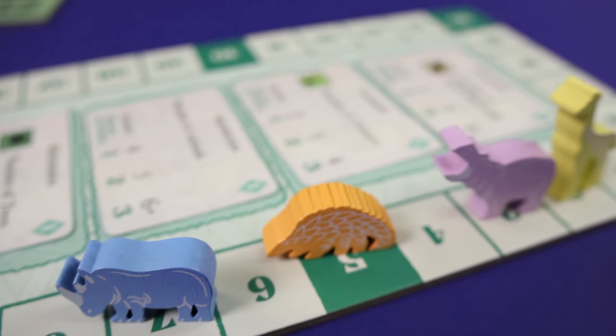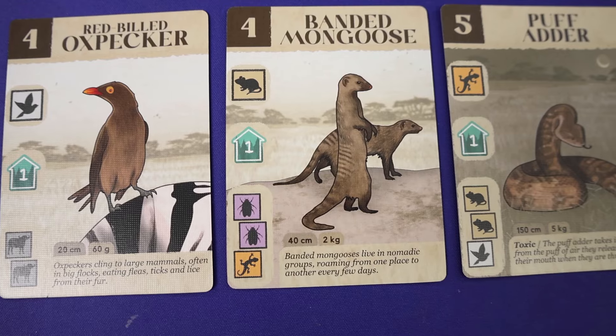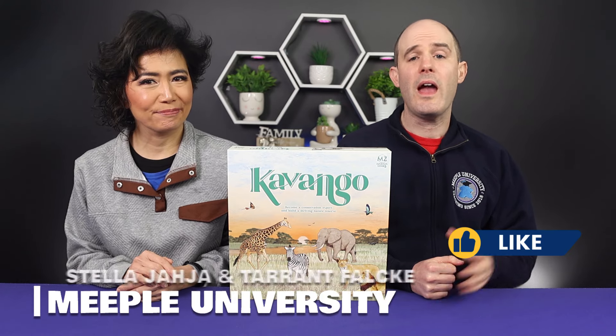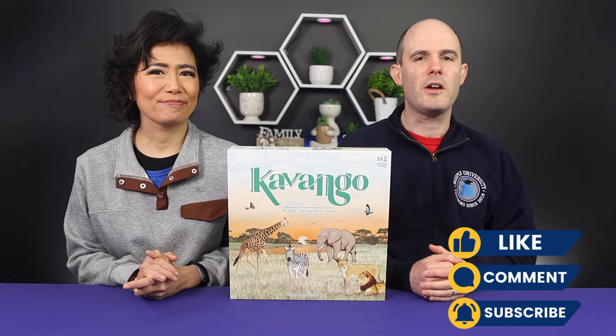In Southern Africa, as conservation experts, we must build balanced ecosystems in our landscapes in Kavango. We'll be teaching you how to play Kavango, a game by Matt Brown and Zahra Reid, published by Masasa Games. Hello everyone, it's Tarrant, and Stella here from Maple University. Let's go to the classroom.